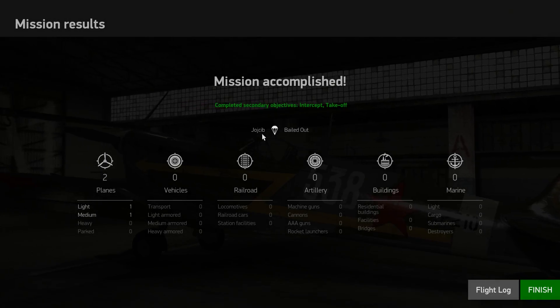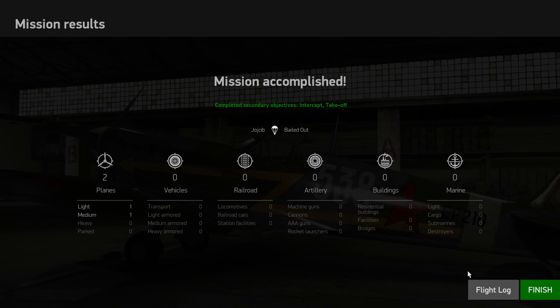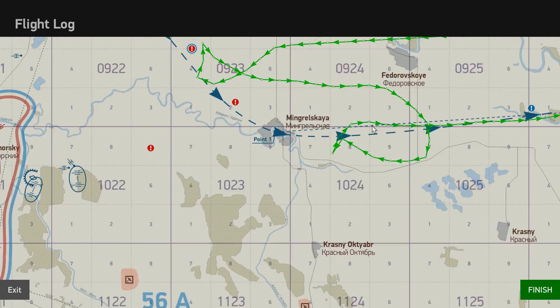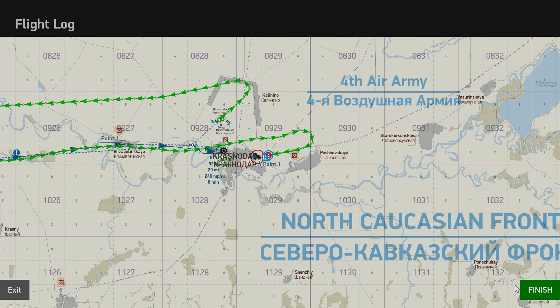Mission accomplished — we bailed out, so we are alive, I hope. We got two planes down on that mission. Sadly, we lost our aircraft doing it. We shot down this 109, and then we got destroyed by the tail gunner of this JU-87 that we killed as well. We now have prisoners — I was the one that captured them, I'm sure. Let's go ahead and finish this and see what the results are.